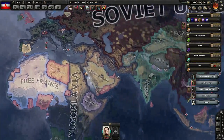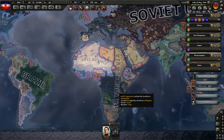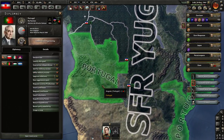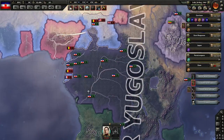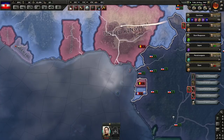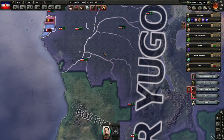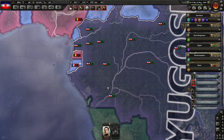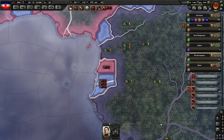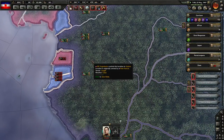Hey folks, Quill18 here and welcome back to another episode of the slowest moving game in Hearts of Iron. We are Communist Yugoslavia. The game moves really slowly and chunkily. I think it's slightly smoother if I play on speed 4 - maybe there's a slight pause for UI stuff in between each game tick, giving it more responsiveness. The overall game progress doesn't seem to make much difference between speed 4 or 5, because it's just so slow.